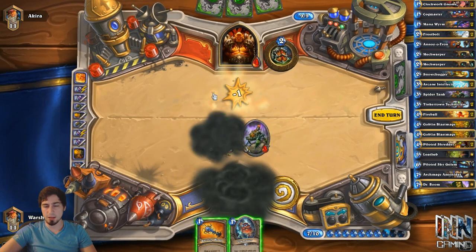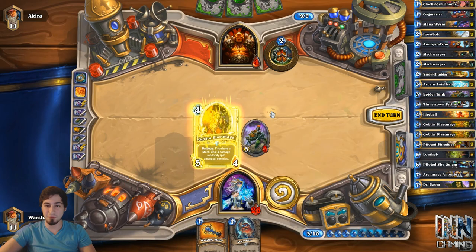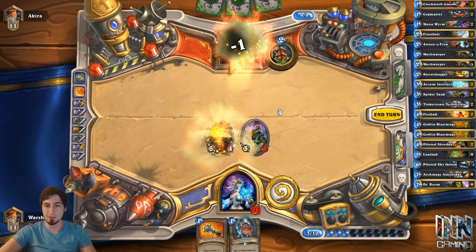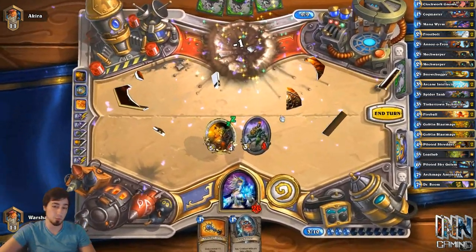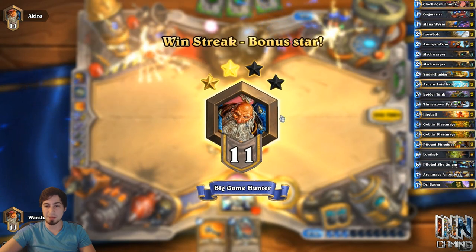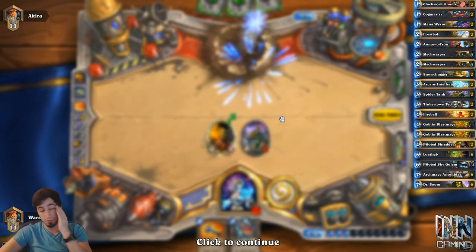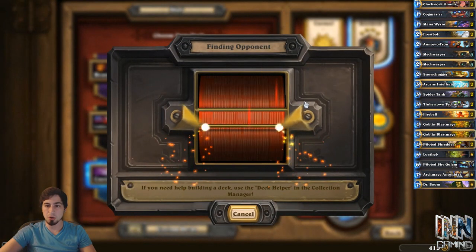And then we're going to return this to our hand — and there's actually Lethal there. I didn't even notice he was at 4 health. I'm like, obviously I'm going to return this to my hand, deal 4 damage, push Lethal — but I didn't even realize he was at 4. So that actually worked out really well. You know you're not paying attention to health when you don't even realize you have Lethal — you're just going through the motions, and then, oh, that happened to kill him. Sweet.